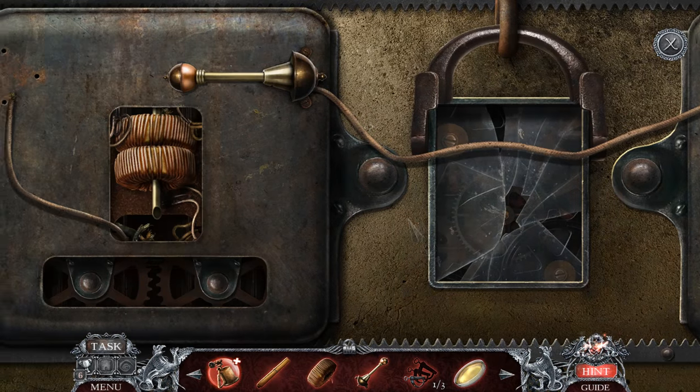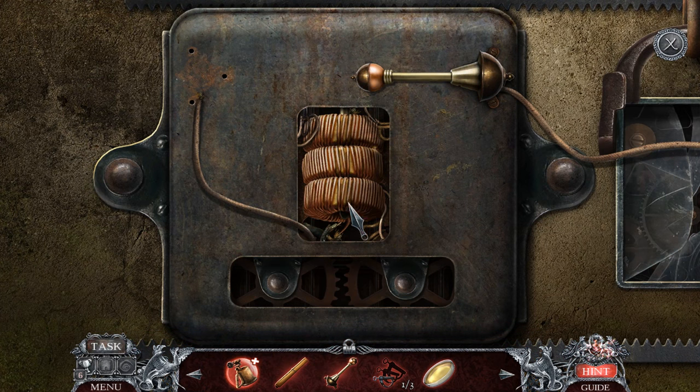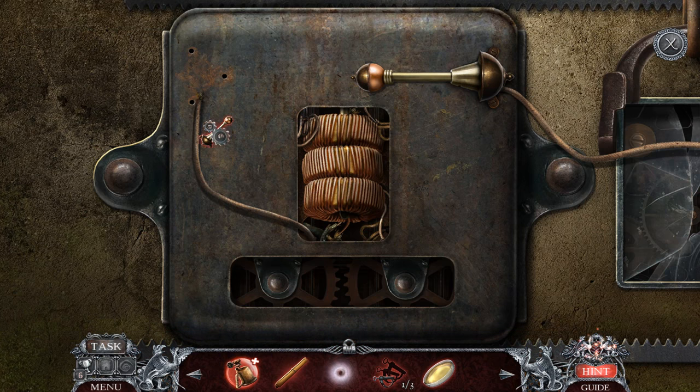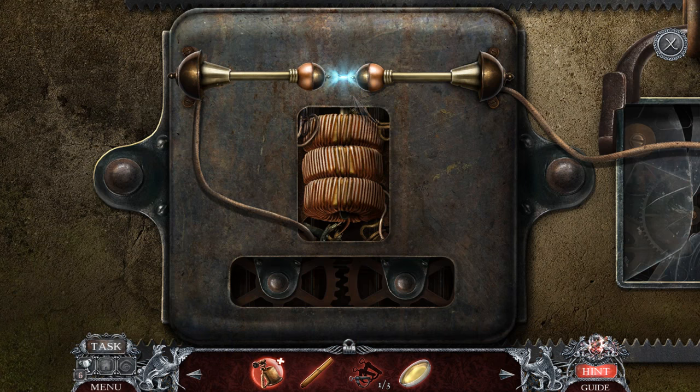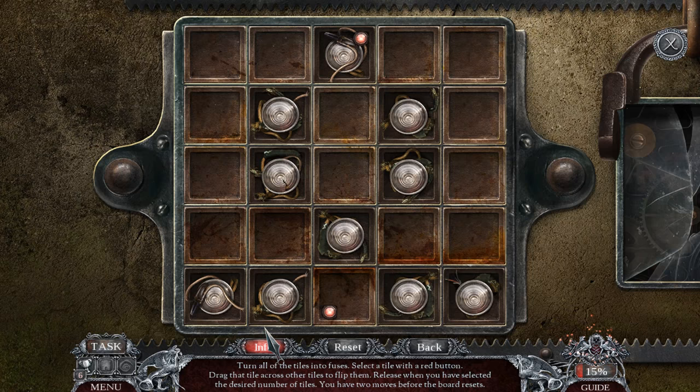What the heck's going on here? Oh my gosh, there's bugs — I think this is going to be interesting. Wait — electric rod! Aha! Information: turn all of the tiles into fuses. Select a tile with a red button and drag the tile across the other tiles to flip them.